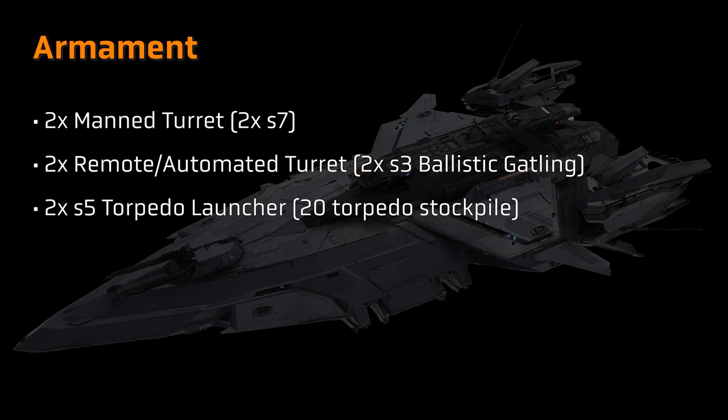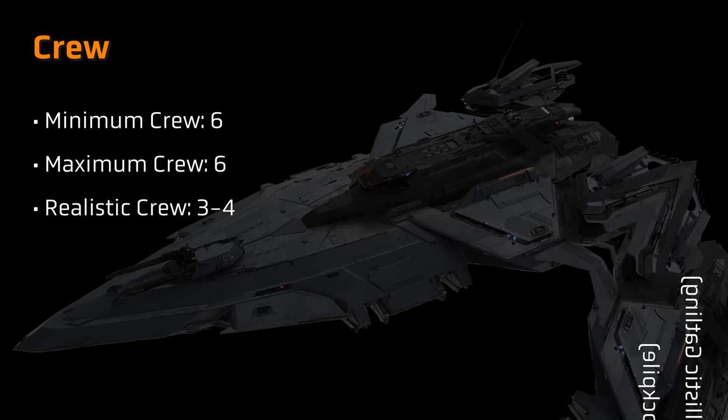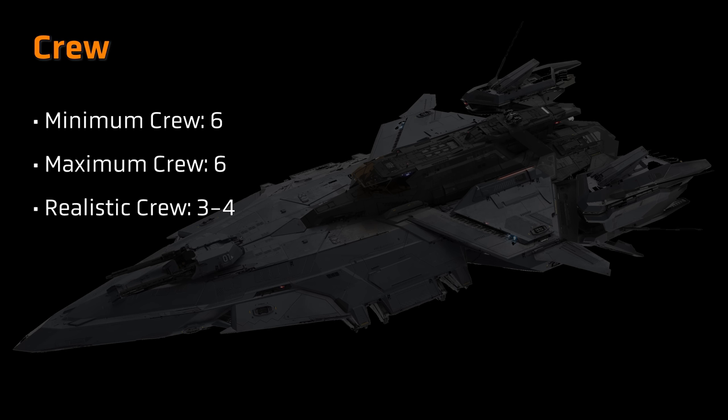The total payload across both racks is 20 missiles. The crew specifications note both a maximum and minimum crew of 6, although this might be one of those ships where the requirement is lower. The Q&A notes that the pilot controls the torpedo armament, and the remote turrets come equipped with blades so can be automated by default, which leaves two manned size 7 turrets that do need to be manned, but potentially by NPC crew. So between a pilot, two turret gunners, and maybe a support player for engineering repairs, the true crew requirement might end up being three or four.